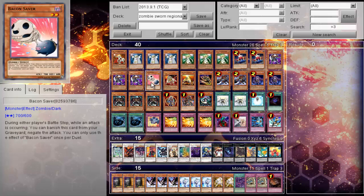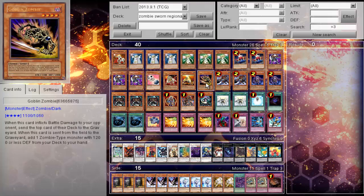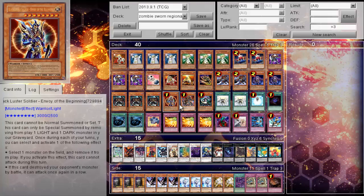Endless Decay, which we talked about being a win condition, which is actually very broken — it's such a good card. One Pyramid Turtle, one Goblin Zombie, two Mezukis, two Plagues, triple Malicious, one Black Luster Soldier, one Dandylion, and one Chaos Sorcerer.